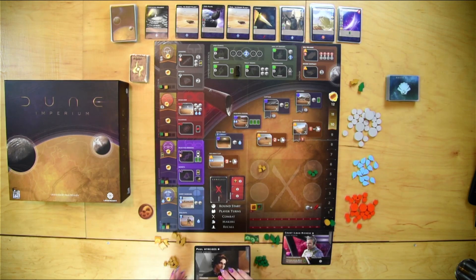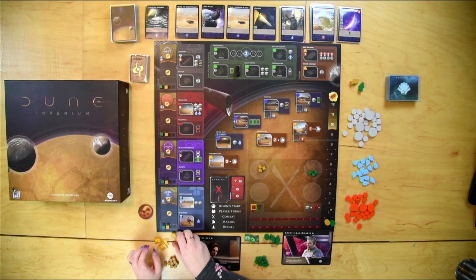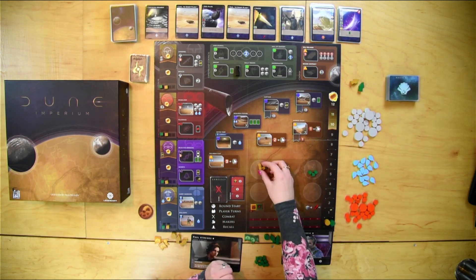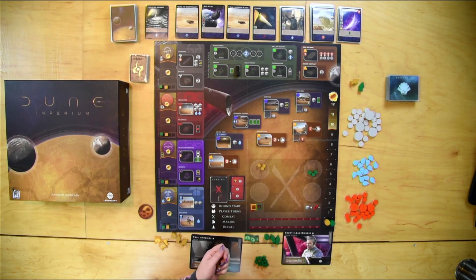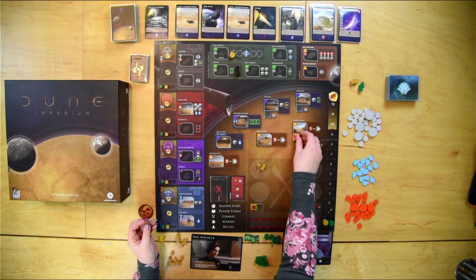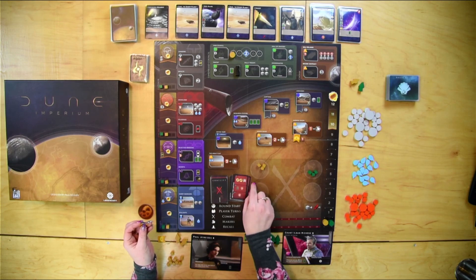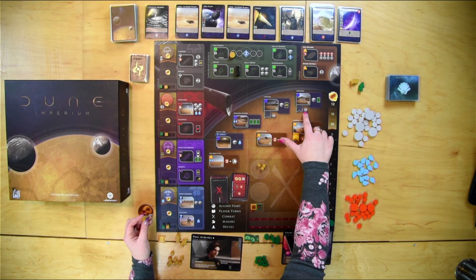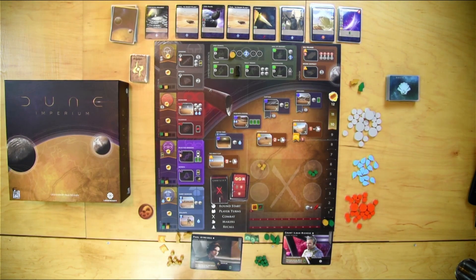With the player setup you get cubes, which you add to the faction influence track. You also get three little tokens — these are troops — and this is your garrison for battle. You also get discs which track your score, and later on will track your high council seat that gives you an extra persuasion for buying cards. You also get control markers, which you can gain when you win a conflict and place on certain spaces, coming with benefits if other players land on them.